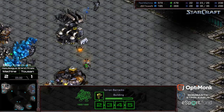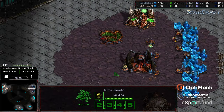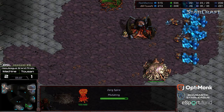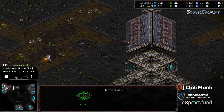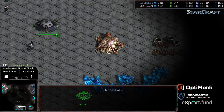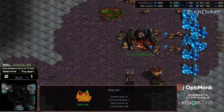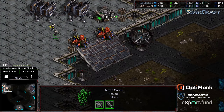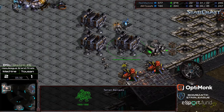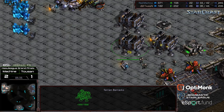Third Barracks dropping behind this. He's got an Academy up and running, Engineering Bay almost finished. Spire just about complete. Bunker up - Machine without defense forces. Two more Zerglings making their way out, another SCV walking. Tucson being clever - he's going to let that Hatchery finish so he's sure to get a kill. Spire is up. Zerglings testing the front to see the Marine count - currently only four Marines.